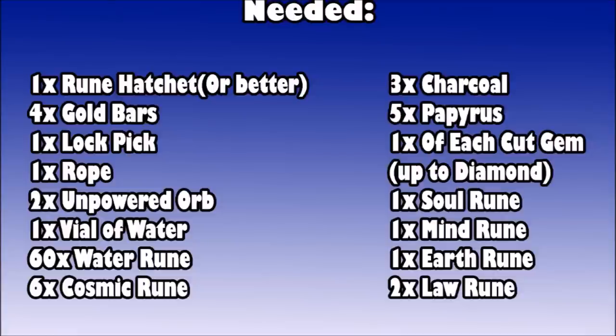You're going to need up to four gold bars — you may only need two. You're going to need a lock pick; if you have thieving above 50 you'll probably only need one, but you could break it so bring more. You can get those from the Thieving Guild in Lumbridge — hair clips will also work. You're going to need a rope, two unpowered orbs, a vial of water, 60 water runes, six cosmic runes, three charcoal, and five papyrus.